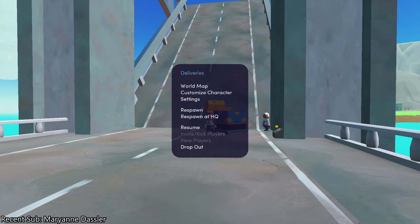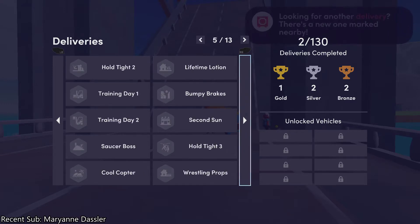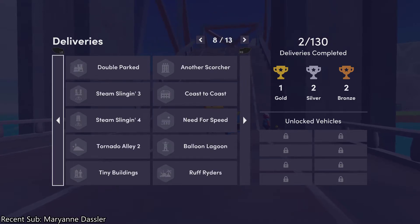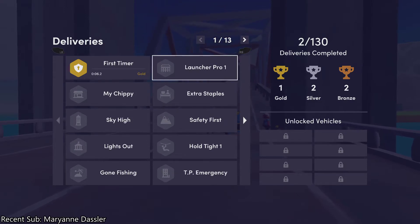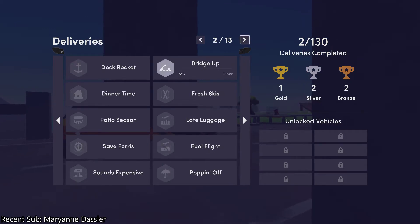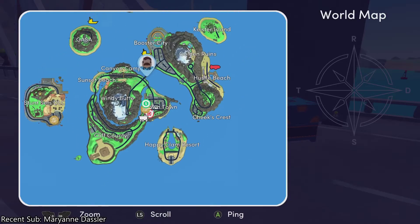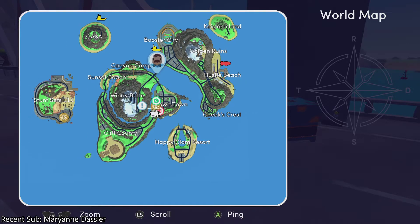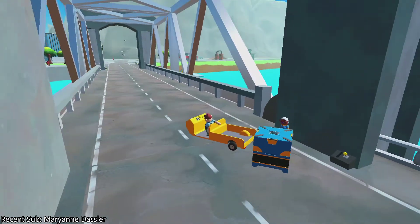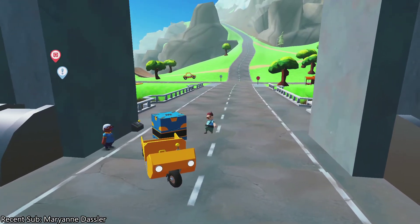World map deliveries. Which one was that? I'm assuming it's probably at the front, but it doesn't seem to be showing up. Oh, that was 'Bridge Up' - okay. Maybe I'd like to retry that. Is there a way to fast travel? I kind of want to retry that and see if we can get a gold, because we kind of know how it works now.